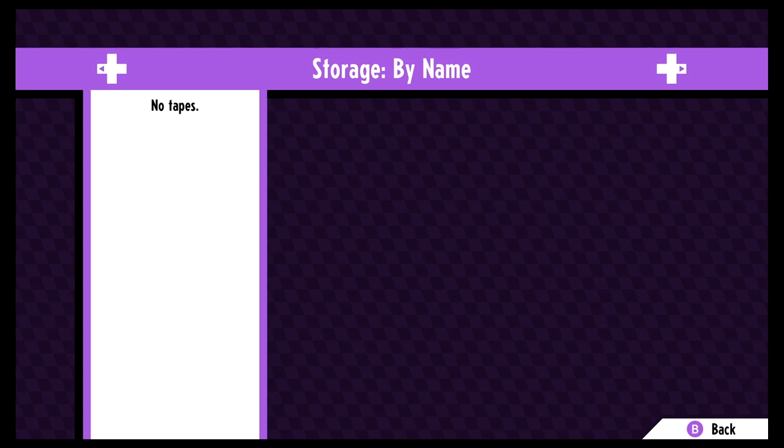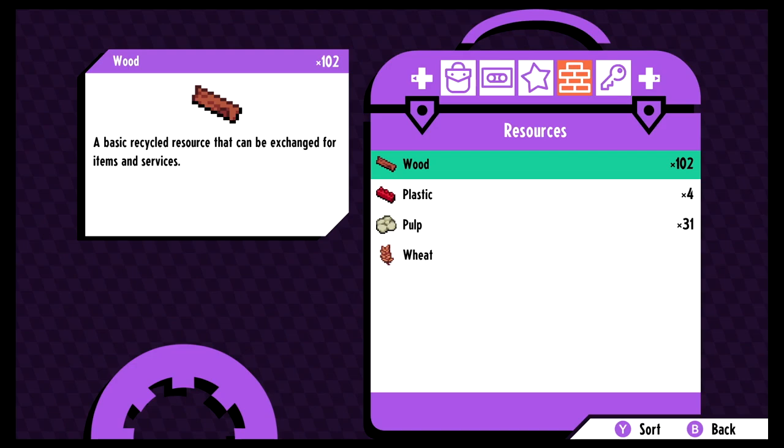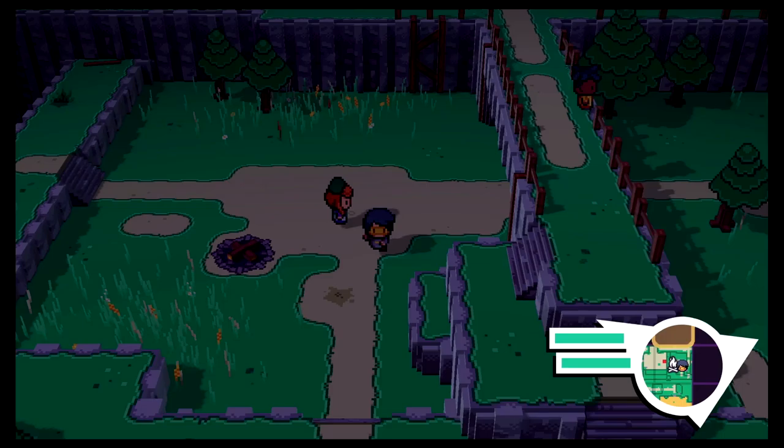Let's look at our tape storage — hmm, no tapes shown, but there are resources in the inventory. I think we're done here. Exit — let's go. We're all healed up!